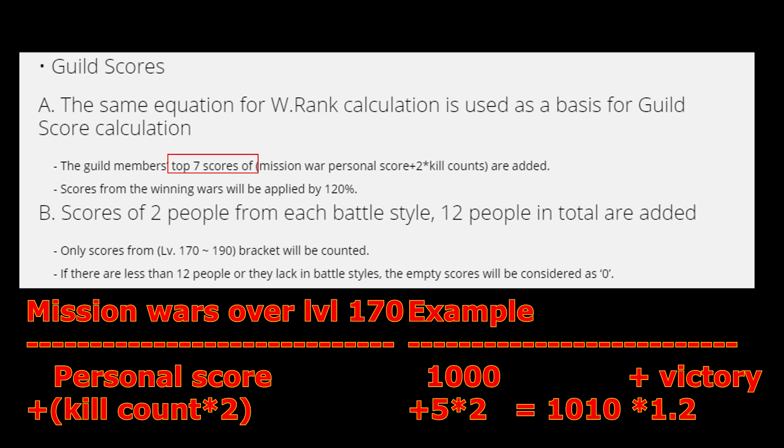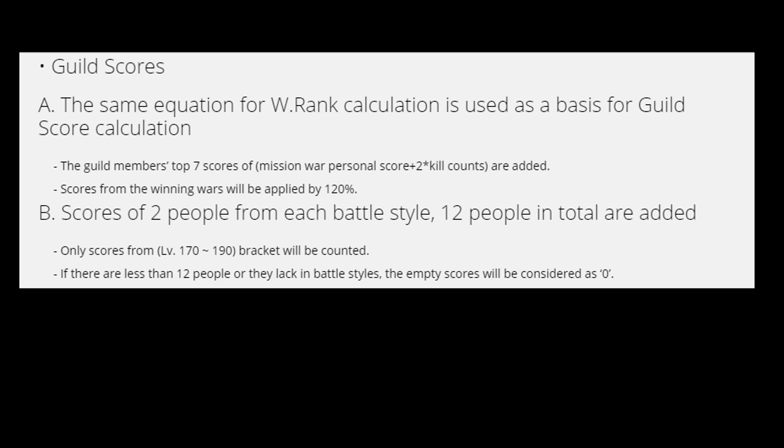Now obviously you're not alone in a guild. The more the merrier, and this applies to the ranking system too. However, once again there is a limit. There are restrictions in both battle styles and number of people. According to the patch notes, 2 of each and a maximum of 12 people can contribute to this. However this update was before they added gladiator and force gunner to the game, so I presume that's 16 now.